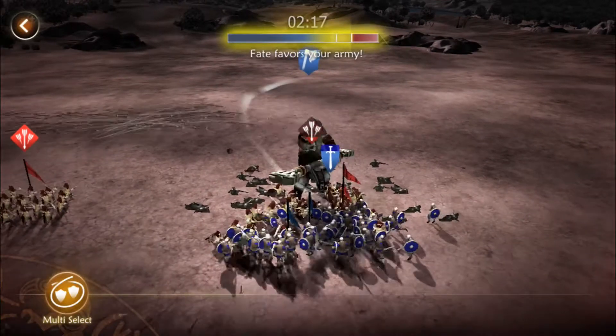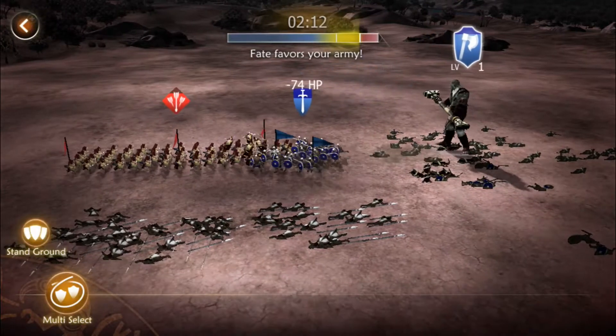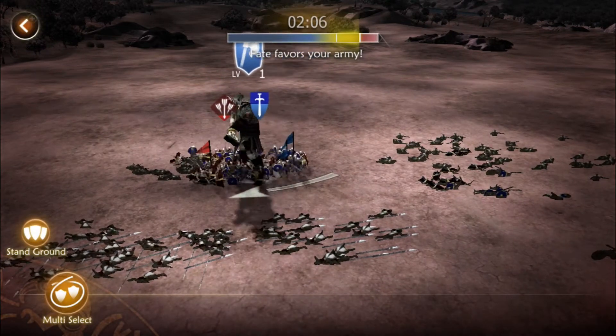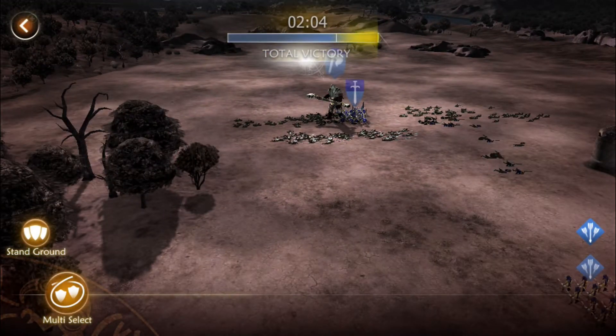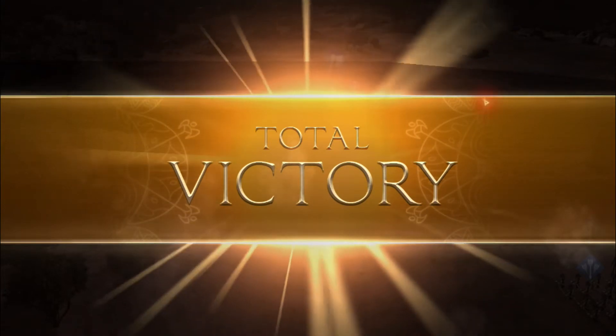Sometimes spells will fall from the sky, or meteors will fall from the sky, and you pick them up and can get a spell in battle to help you out. But that's only if you acquire a god or a council god. Each council god has different types of spells that'll drop, or different armies he'll unlock for you.